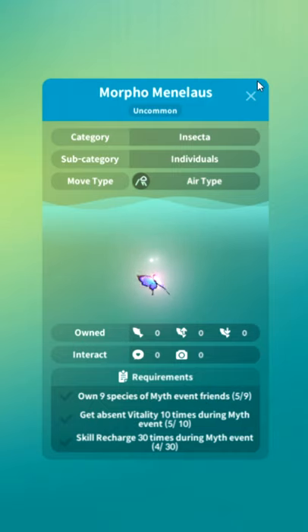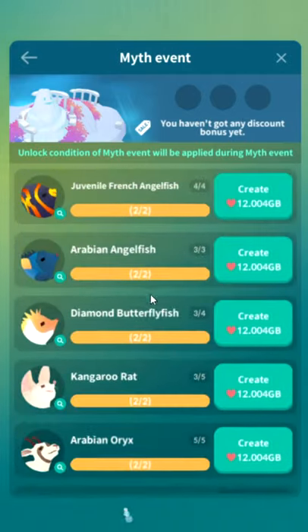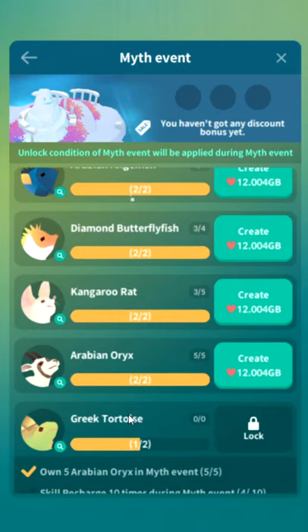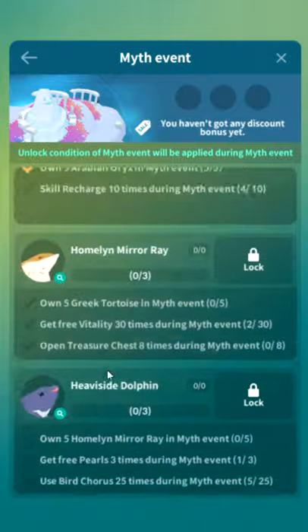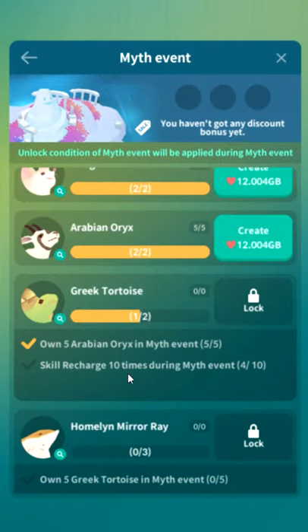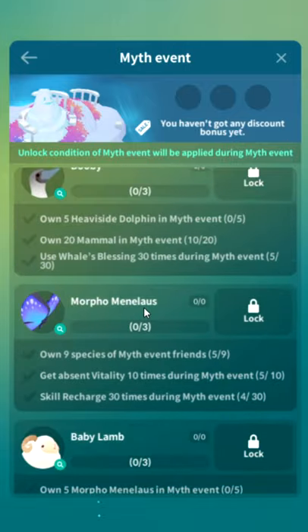Own nine species of myth event fish — I don't know why they bother with unlocks like that. If you notice, every single fish here requires that you own the previous fish, so it's completely linear, completely boring. If you get stuck watching ads, as you can see I'm stuck here watching these ads. I can't skip around; there's nothing you can do.